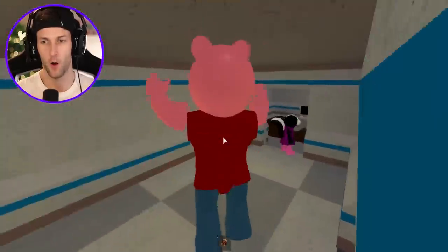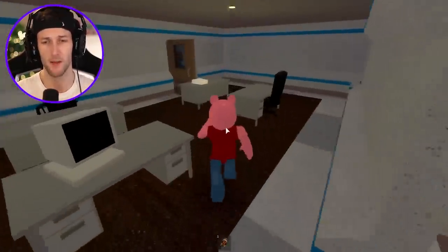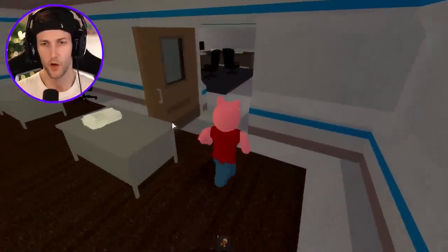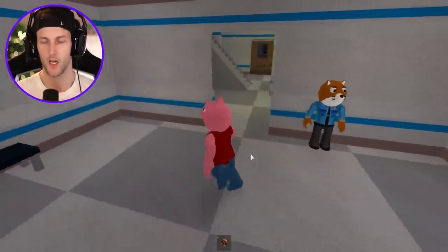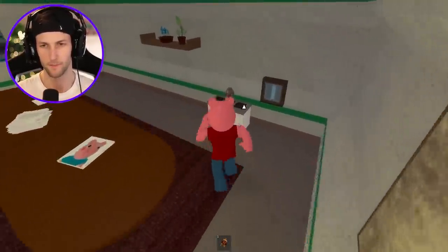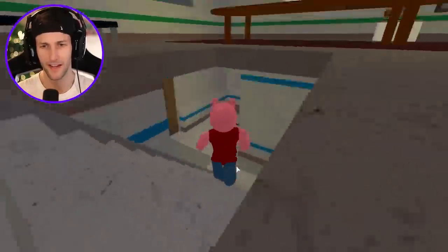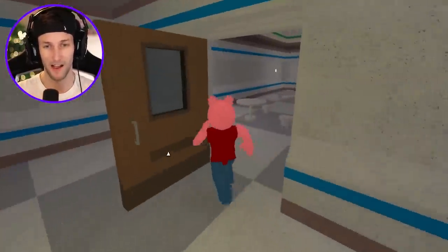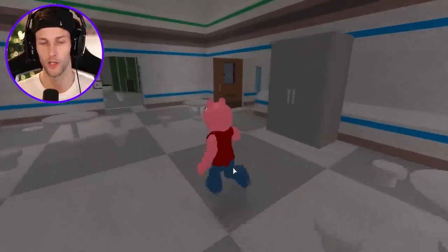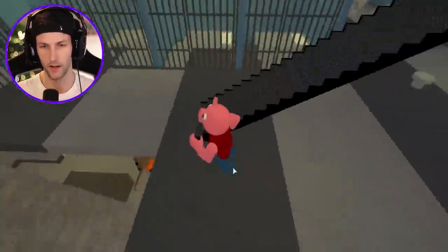Oh my gosh. You guys, I actually figured it out. Okay, I know what to do. Sarah, stop. Stop dancing. This is not the time for dancing, please. So there is a hidden capsule. I just passed where it's at. I'll show you guys it in a second. So this is the first capsule, and then another one is on the top of a vent. This is the only spot that I haven't come even remotely close to this entire time. So we just need to get one more egg.